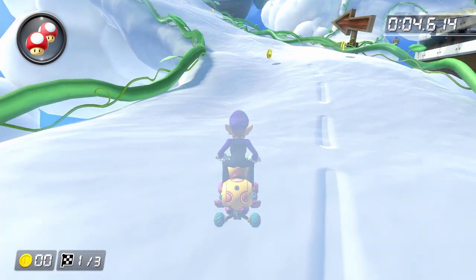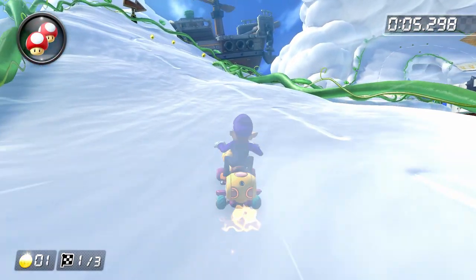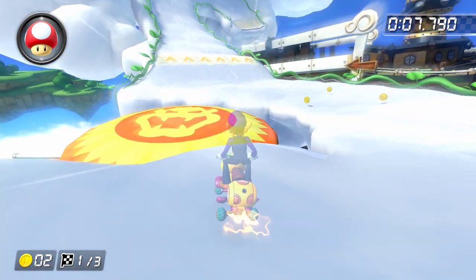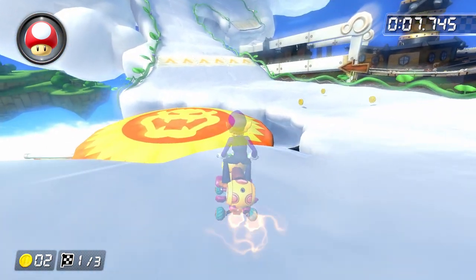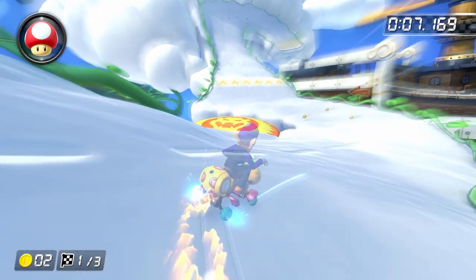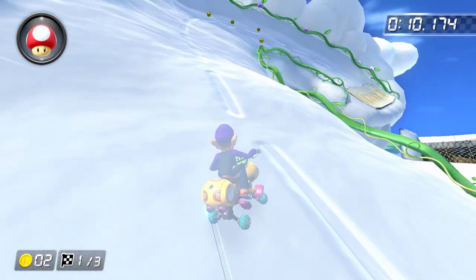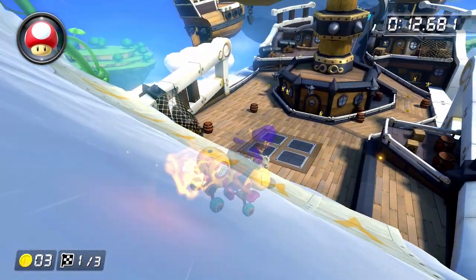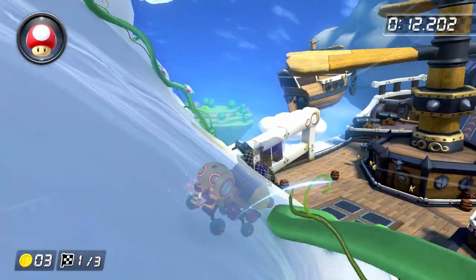After you do the super bounce, do a counter hop to the left before starting a right drift, and use your second mushroom. After you build up the mini turbo, do a left slide — which basically means just do a drift without building up a mini turbo — and then trick off the cloud and the second bounce pad like before. I'm not 100% sure on why the slide is necessary, but basically every high-level run that I've watched does this. After grabbing the coin and building up the super mini turbo, we're actually going to want to do a right hop before tricking off the ramp. Hopping like this kind of launches you forward and causes you to get to the ground much more quickly.